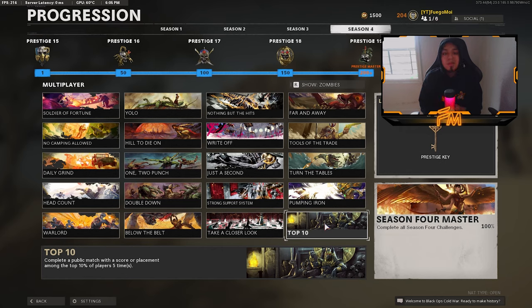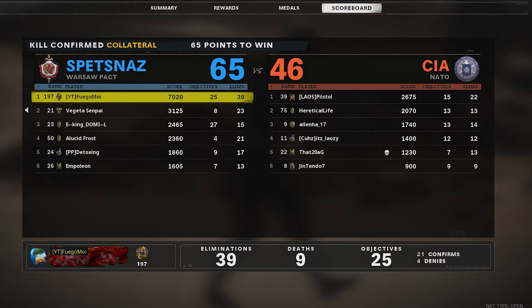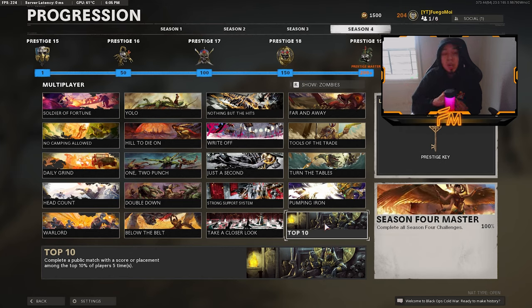For the last challenge — complete a public match with a score placing among the top 10% of players five times — I was confused at first. I tried Nuketown 24/7 and it didn't count. I clicked Quick Play and chose Kill Confirmed, played the full game out, and it counted. I was number one in all five games. Try to be top three in score, and even if you lose the match it still counts as long as you have a top score. Getting on kill streaks really boosts your score fast.